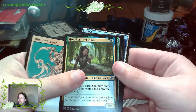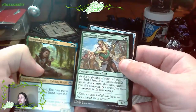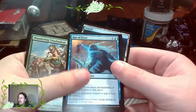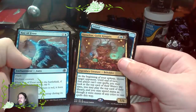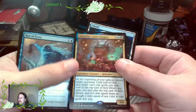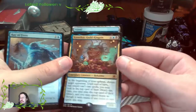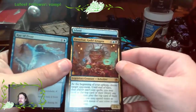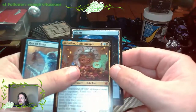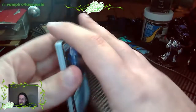Gretchen Titchwillow. Wandering Troubadour. Ray of Frost. Xanathar, Guild Kingpin - that's awesome. If you play D&D, there's a book called Xanathar's Guide that has a ton of different things in it like monsters and items. Really cool book - works great with 5th edition.